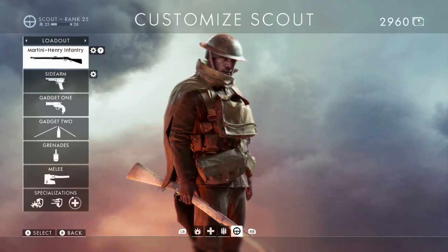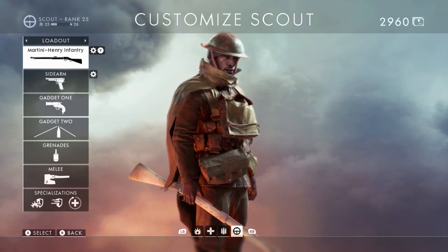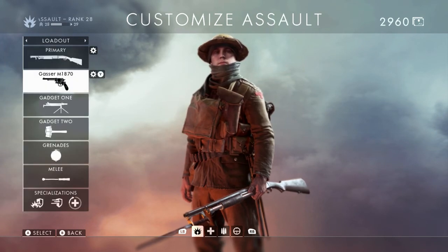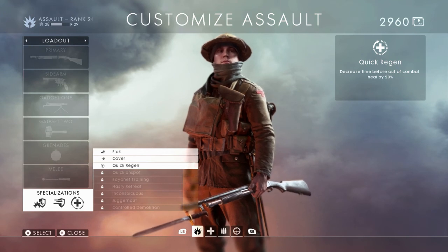Battlefield 1 only has four classes — Assault, Medic, Support, and Scout — so there are only eight class-specific specializations total. Including the seven universal ones, everyone has a choice of nine to use from. We'll see if there's some ability to equip more than one at a time.